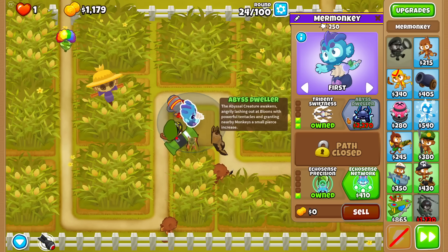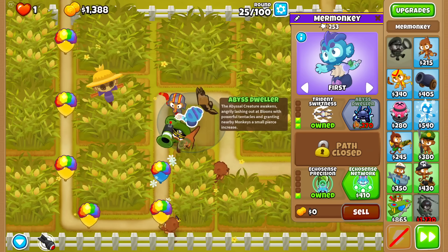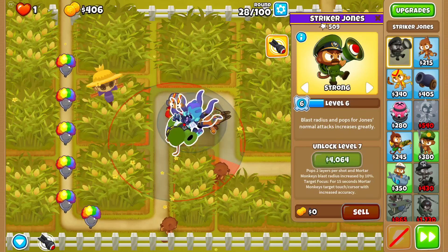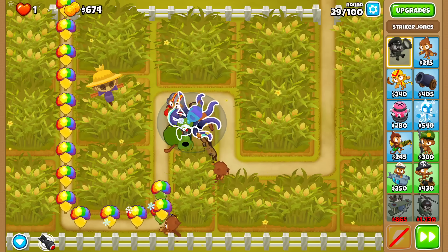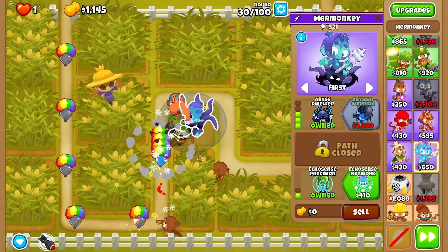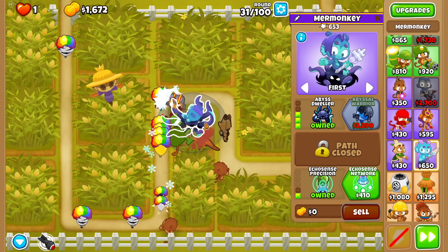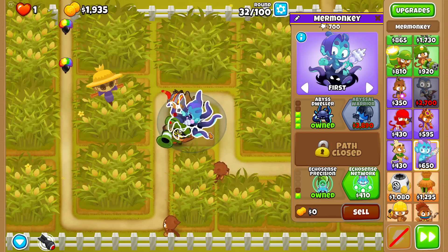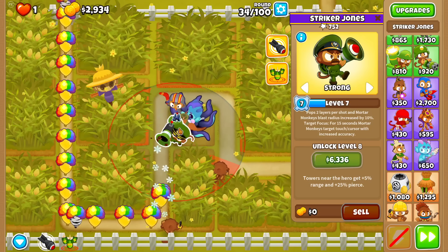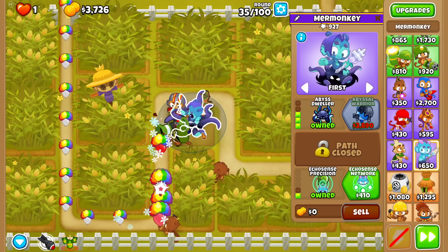Thank you, Mermonkey, for not needing us to drop another tower to beat camos. Hopefully we can save for Abyss Dweller now, which is the upgrade where you start gaining tentacles and pierce. This thing doesn't pop lead, but luckily we have the boomer and Stryker to take care of that. The 5% pierce, you're barely gonna feel it at this point. Some of you might be wondering how pierce works if it's 5% — say the pierce of a tower is 1, that would make it 1.05. I believe 5% of the time it pierces twice. The tentacles do 2 damage per shot. Stryker, next level, gets 25% pierce, so assuming additive stacking, towers in range would have 30% more pierce.